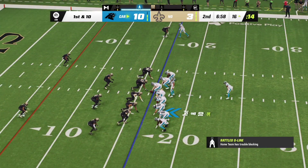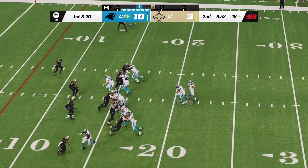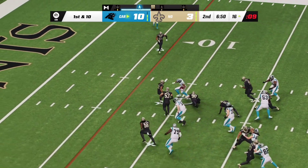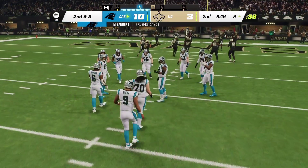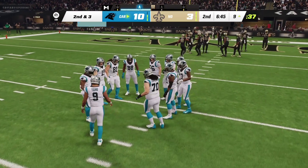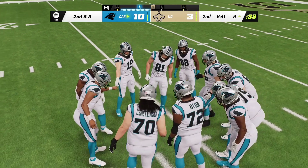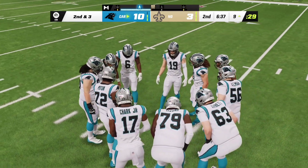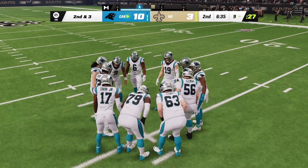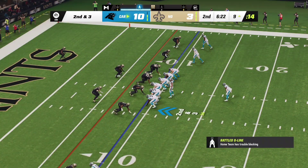The ball down to the 16 — first and ten. They'll run with Sanders up the middle — the nimble footwork gets him just inside the ten to the nine. A solid run on first down, gain of seven, leaves him with second and three. You know what really fires up offensive linemen — when the ball carrier can create his own space and break a tackle along the way.